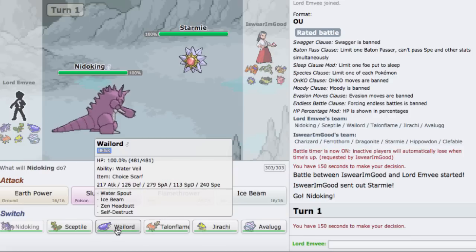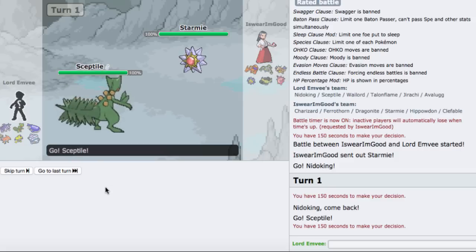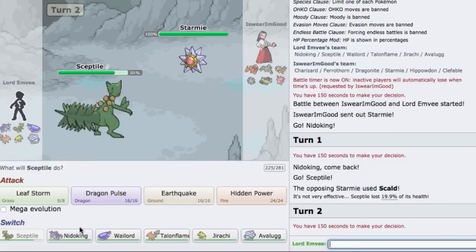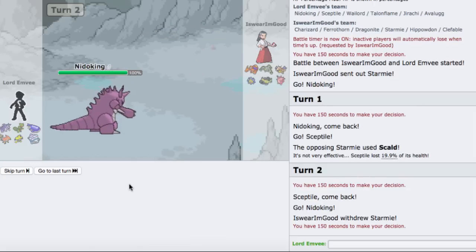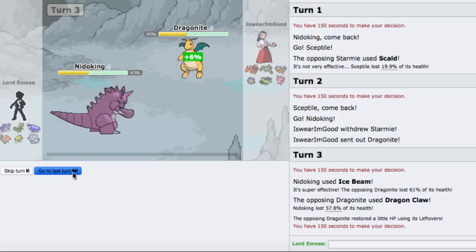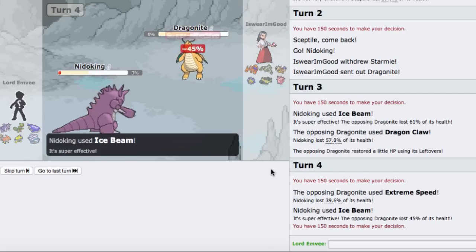Now I could double out into Nidoking, predicting him to want to switch. He goes into his Dragonite, which is nice because I can fire off an Ice Beam. This thing is going to eat it up pretty nicely though. I can go for another Ice Beam. E-Speed does not knock me out because he's running a bulkier variant or something.